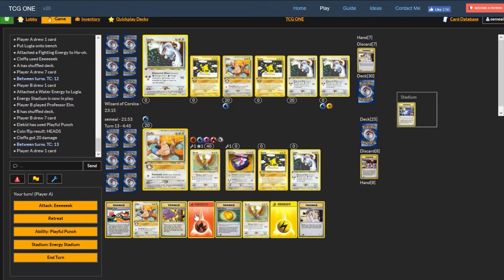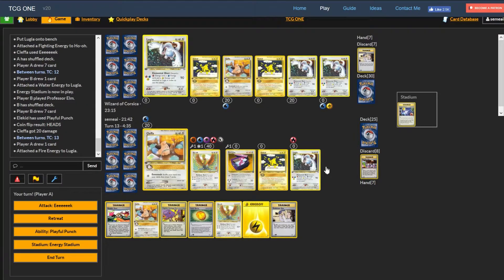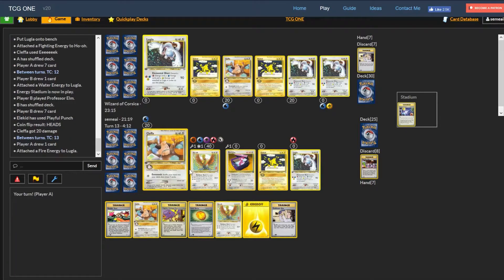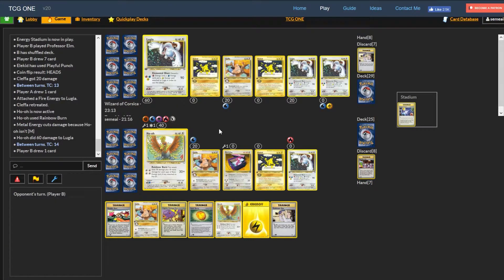I start setting up Lugia since I have the Focus Band on. I attach the water to Lugia because Lugia will one-shot him. He's one more energy away from attacking. He's going to do 80, so the metal saved us but also kind of hurt us. I Rainbow Burn for 60 - actually I do this because then I set him up for a Playful Punch KO. Then he ends up playing Sabrina's Gaze and I get the Imposter Oak which is going to be really sweet. He plays Scoop Up - all that damage gone! Does he kill me through the band? 50-50 shot.